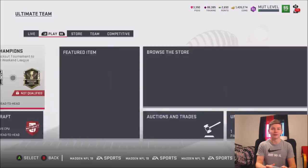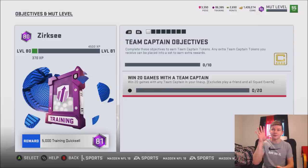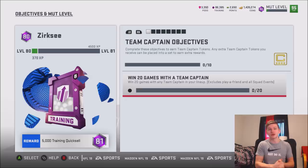We also have a new objective list and a new month level cap which goes up to 90. There is a 96 overall power-up pass, and I believe you get one around level 85 and another power pass at level 90. I'm not sure if it's a 96 or 97 — they didn't specify. I'm going to be staying up all night to get my MUT level up to 90, and I'll have that video for you guys tomorrow. I also pre-recorded a best players to use a power pass on video for 96-97, but it looks like it may just be 96 overalls.